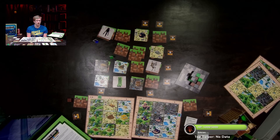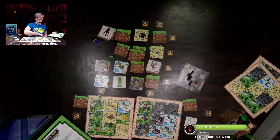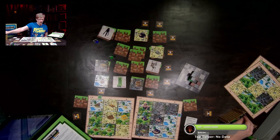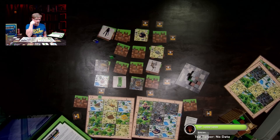Armor Dude grabs two wild card emeralds and builds a structure, placing it on the board. Still in play. Moving zero spaces — wait, that was two turns: collected and built. So Armor Dude's turn is over.